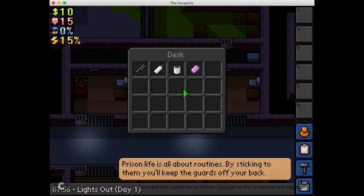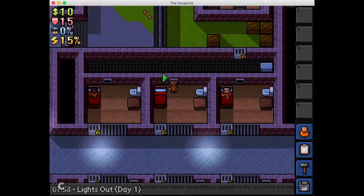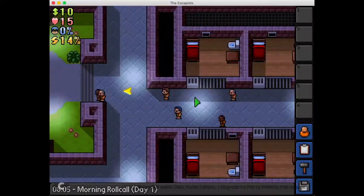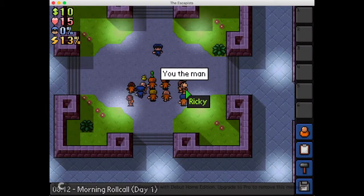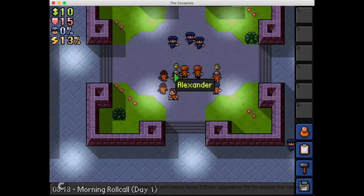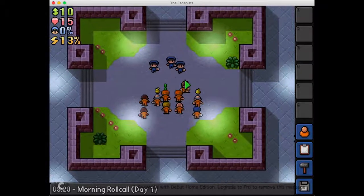Your desk. Can I look at my desk? Ooh, there's soap — a roll of toilet paper. Personal life is all about routines. By sticking to the routine, you can click on your desk. Green items are legal, red ones are illegal. So I have no illegal items and that makes me sad. I guess I just follow everybody else.